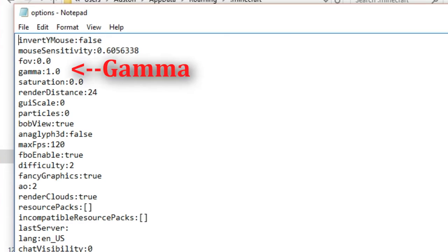Your gamma should be set at 1. Now gamma is what controls your brightness pretty much. You want to set it to whatever you want — I just set mine to like 5000, and that's way more than enough. Then make sure before you exit, you click File, Save.